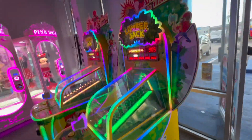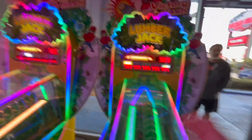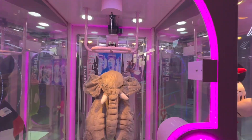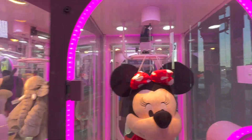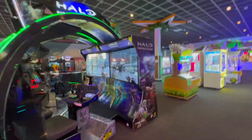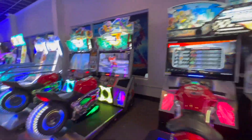First when you walk in, we have these games called Lumberjack — it's like an axe and you have to go up. And these are called Pink Date, they're like barber cut games. How these work is this one's a little frayed, which might be good. You have to hold down the button and cut the string. There are a few different ones available.